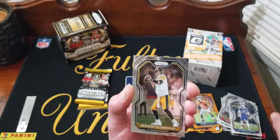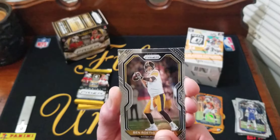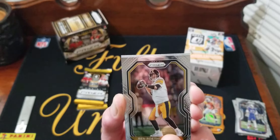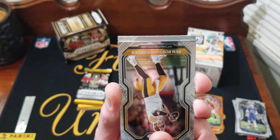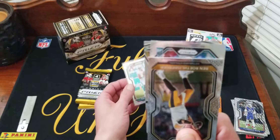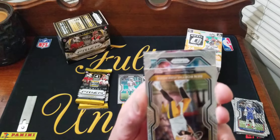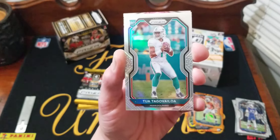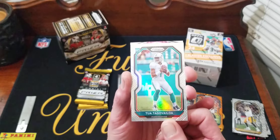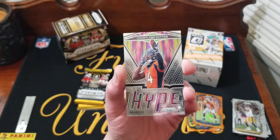Pack four: Tredavious White, Big Ben. Here's our silver — let's see who it is. It's a Dolphin... it's Tua! Oh my god, I think Prism is probably going to win. We got a Tua silver! And then we got an insert of Cortland Sutton — Hype. That's crazy, base and a silver Tua in the same blaster!